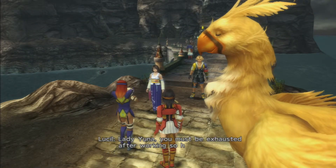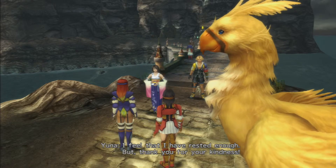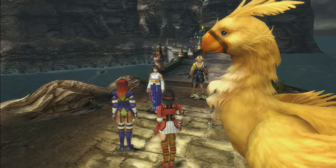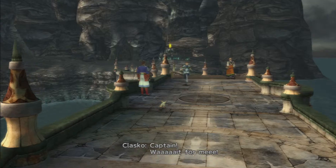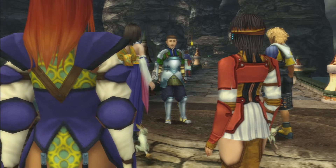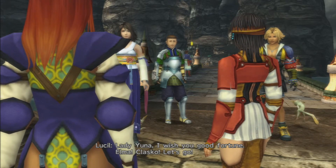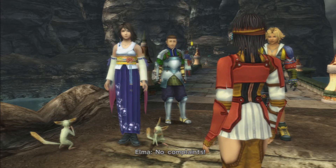Here's our Chocobo Knight. Lady Yuna, you must be exhausted after working so hard last night — will you be okay? Thank you for your kindness. Will you be leaving too? Yes — first we cross the Moonflow and then head north in search of Chocobos to replace those we have lost. Once we find Chocobos, our mounted forces will ride again. There are only three of you — aren't you missing someone? Captain, wait for me! Come on, both of you. You expect me to keep up with a Chocobo? Yes. Lady Yuna, I wish you good fortune. Elma, Clasko, let's go. No rest for the wicked, Clasko.